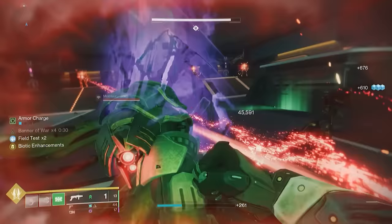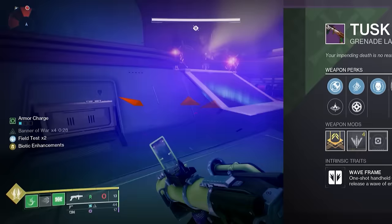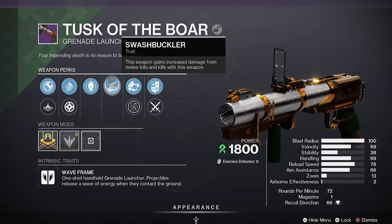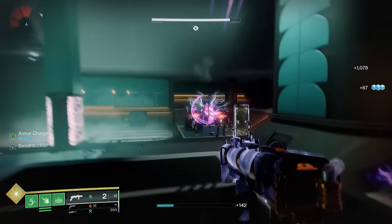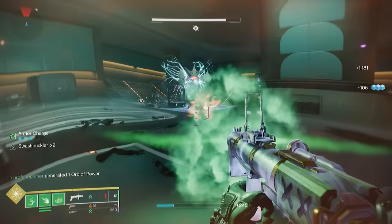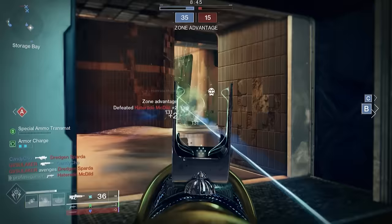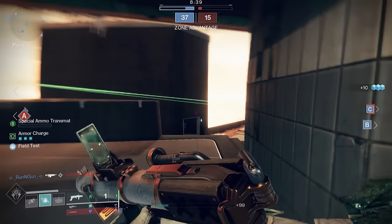The last perk I want to mention is more suited for PvP: Swashbuckler. It provides a stacking bonus in damage after defeating an enemy with a melee or weapon, starting at a 6% bonus and maxing out at 33%. While this could certainly be of benefit in the Crucible, I do feel that Deconstruct would be a more sensible option, since you'd be primarily focusing around the use of your primary weapon.